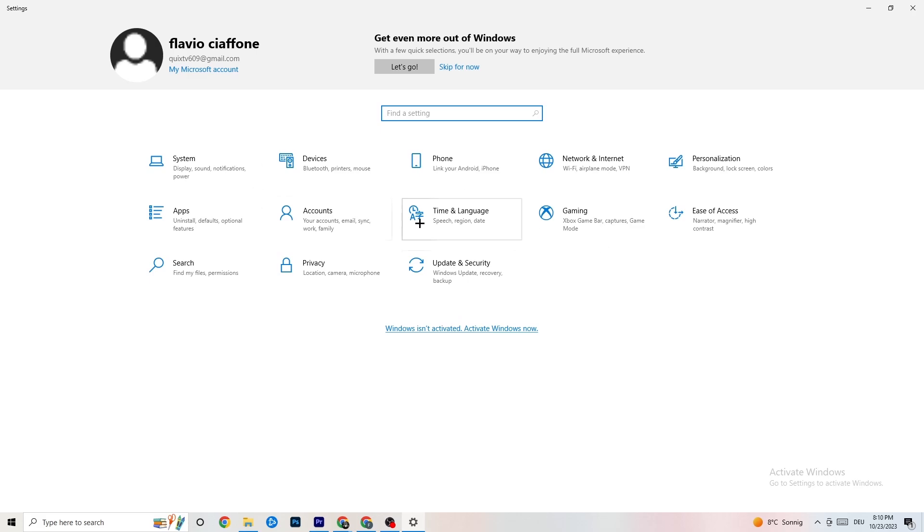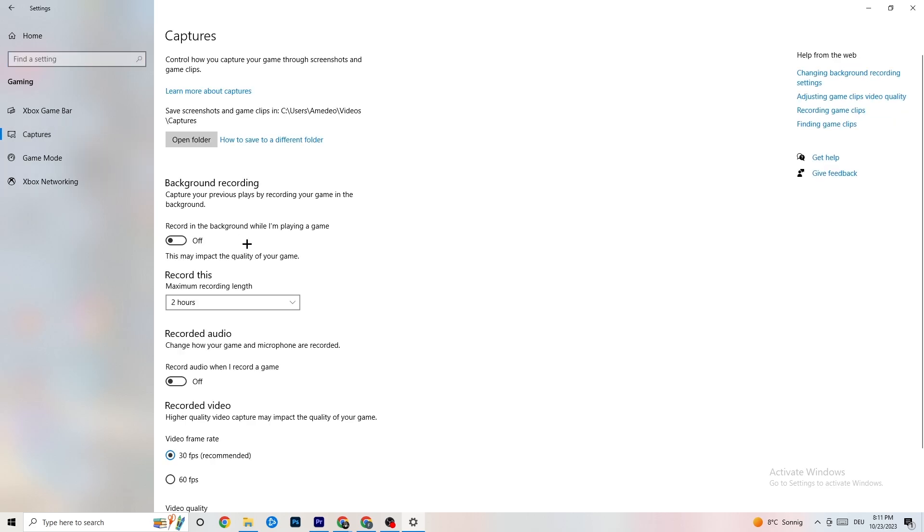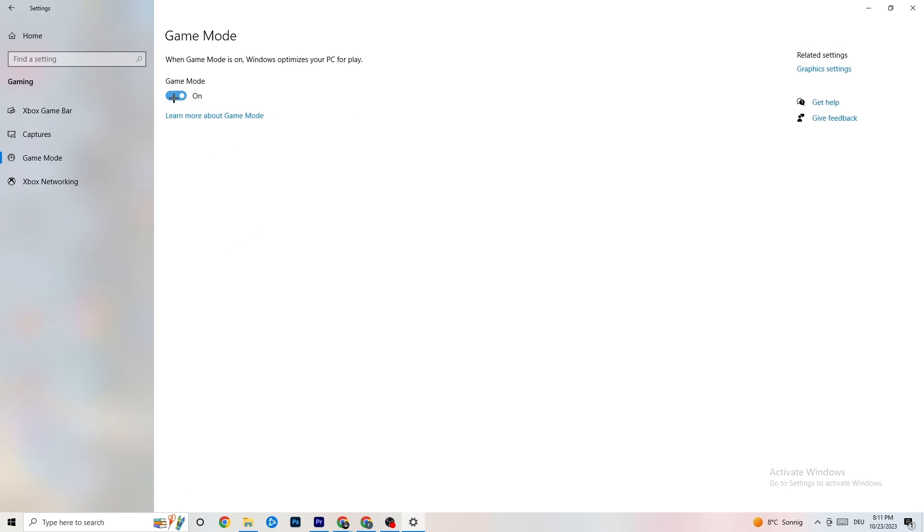Click on 'Gaming'. You'll see 'Xbox Game Bar' — turn this off, you don't need it and it sucks performance. Go to 'Captures' and turn that off too, because having something running in the background can cause mid-game crashes, prevent the game from starting, or cause FPS stuttering. For 'Game Mode', try it on and off — it works differently for different people.